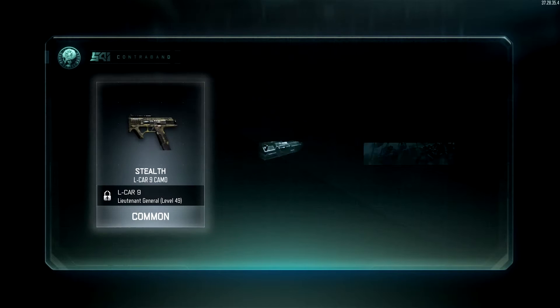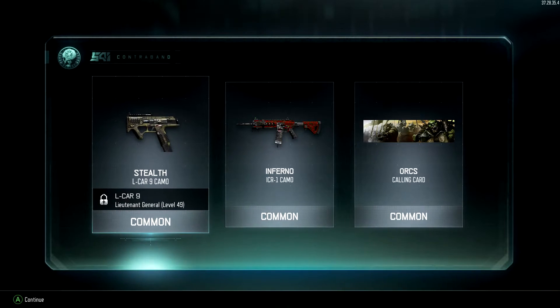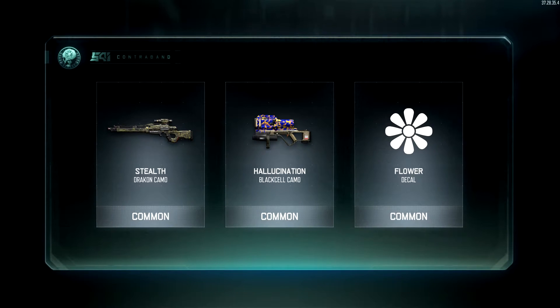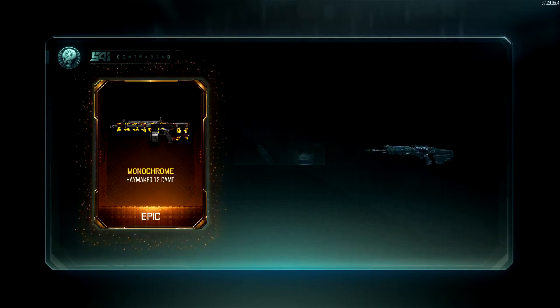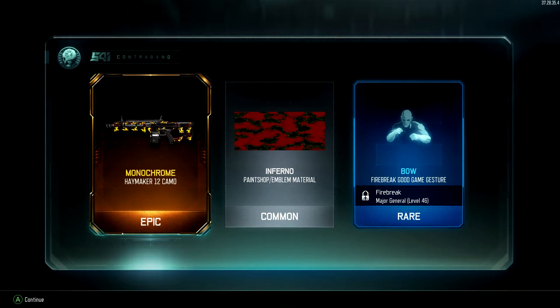Let's go again. Ah, that's disappointing. Come on, there's bound to be something good from one of these supply drops here. Really? Really? Alright, here we go. Oh yeah, baby! That's what I'm talking about! Monochrome for the Haymaker. I haven't even used the Haymaker — maybe I just might start.